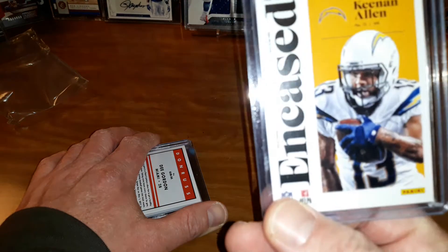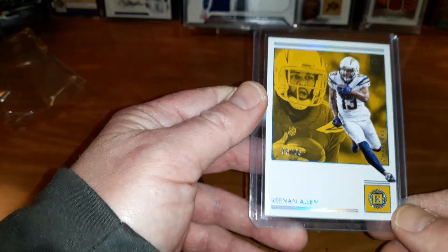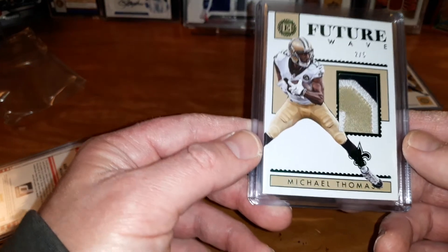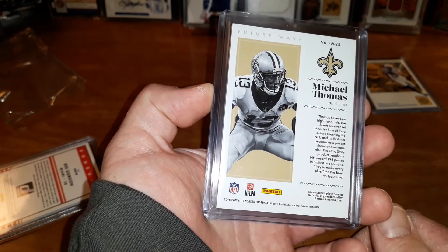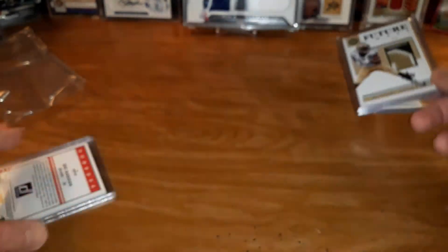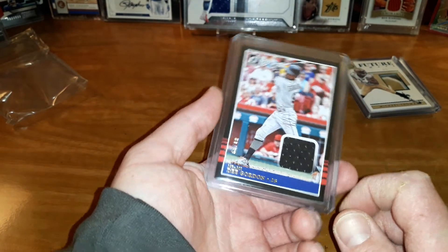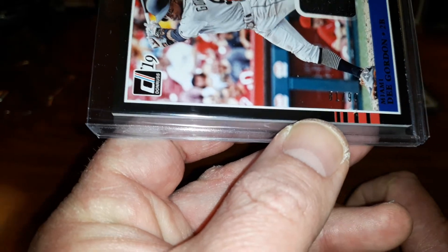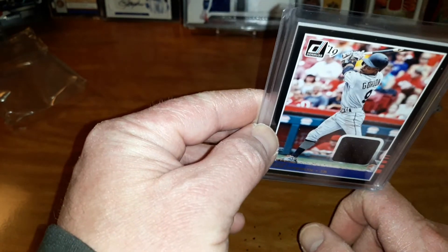For the Encased break I had the Chargers and I don't remember the other team. Keenan Allen, five out of 25 — I know who could really appreciate this card: CeeLo, might come to you soon buddy. I like these Encased cards, they're real smooth. Michael Thomas — chunky patch Future Wave out of Encased, two out of five. Sick patch! And this was in the baseball break — D. Gordon, Donruss, nice patch, numbered 61 out of 99. Nice card. Like I said, I'm going to be unloading baseball, so if anyone's interested in this card just hit me up — it's pretty thick too.